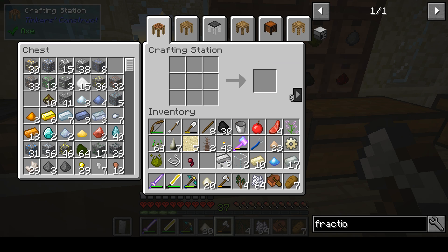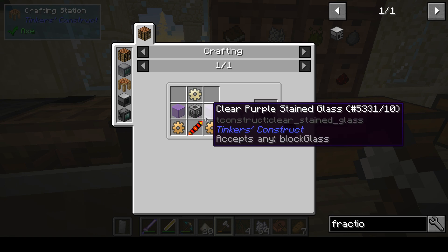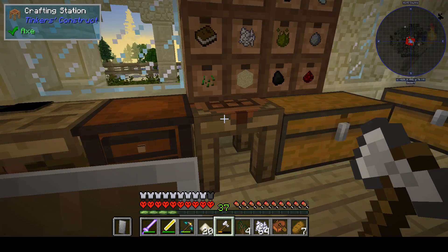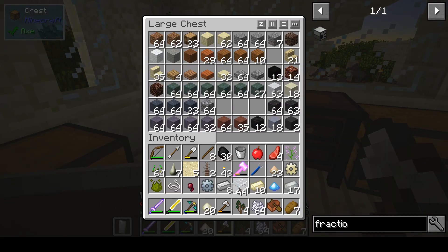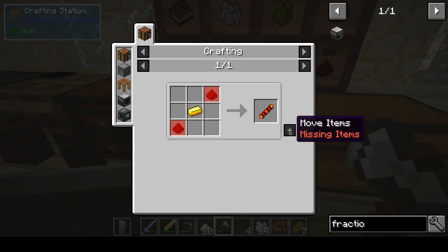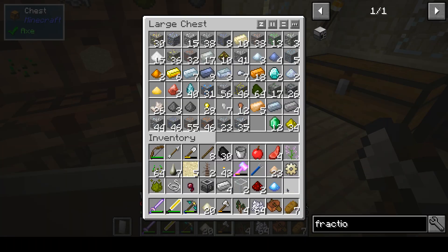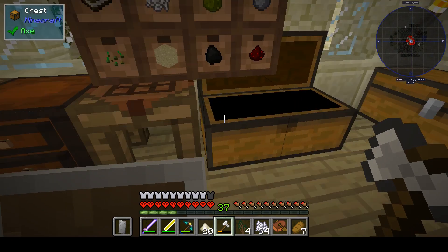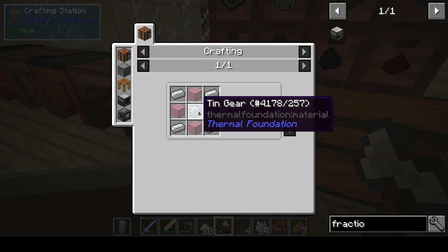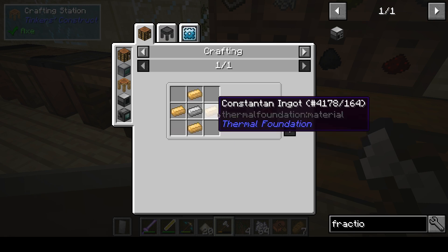Let's see - I need four more glass, then I can make this one. And redstone. Let's put some stuff away. That was not it. Constantan gear.